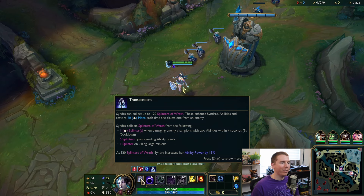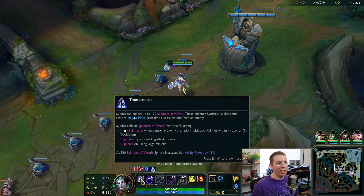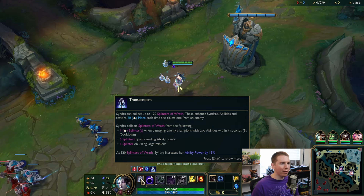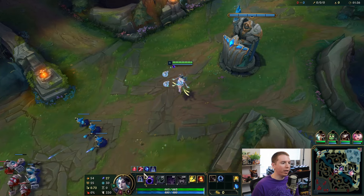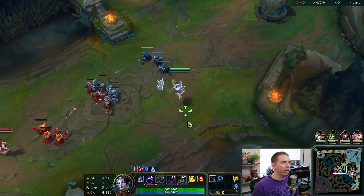So your passive — you can collect up to 120 splinters of wrath, and they enhance your abilities. You get 1 splinter when damaging an enemy with 2 abilities within 4 seconds, 5 upon upgrading an ability, and 1 upon killing large minions.